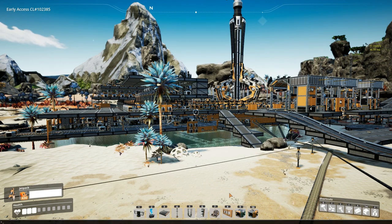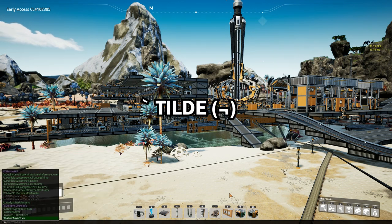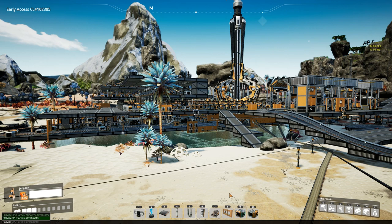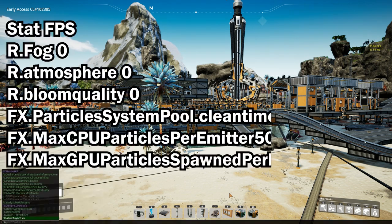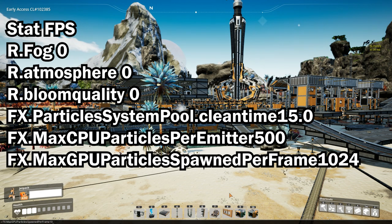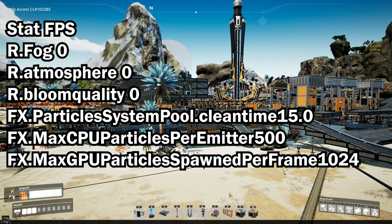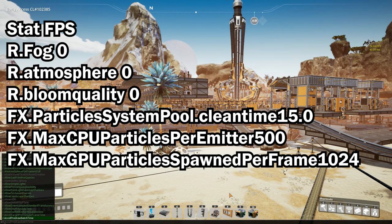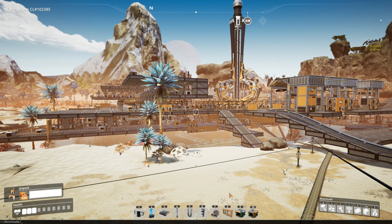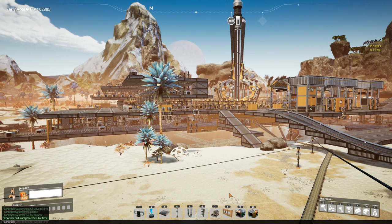To activate the control panel, type Ctrl+Shift+L, then press the tilde key — for me that's the top-left corner above Tab — which opens the control bar at the bottom of the screen. From here you can type multiple codes. To see your current frames per second, type 'stat fps'. You can also type 'r.fog 0' to clear all fog, 'fx.particlesystempool.cleantime 15.0', 'r.atmosphere 0', and 'r.bloom quality 0' — all of these can potentially improve your frames per second.